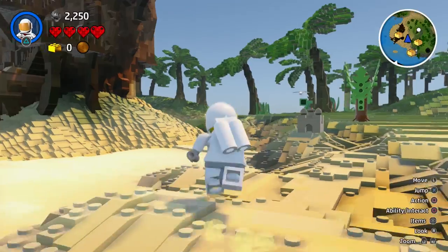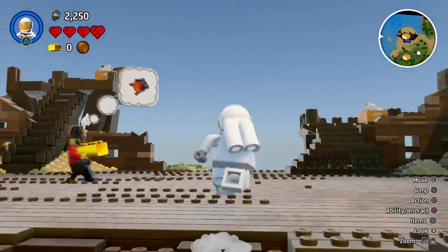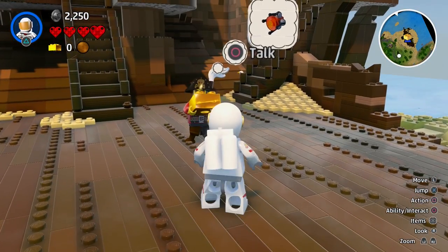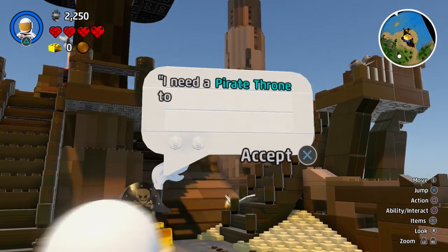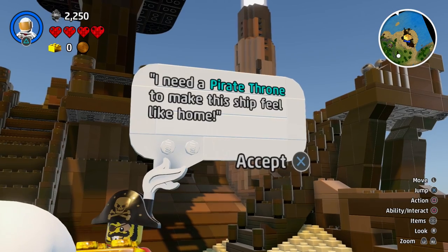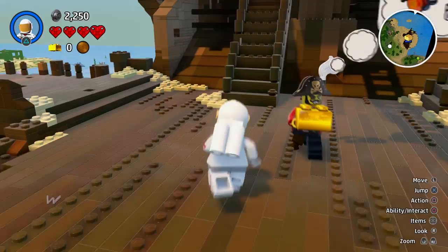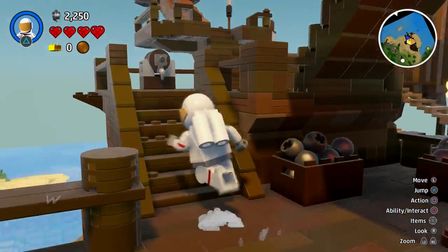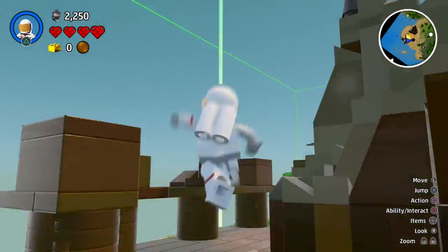When I last played, you seemed to just walk up to something and it was already discovered. In this game, it looks like you need to use the discovery tool. And hello — hello, pirate! He seems to have one of the gold bricks that I'm after. Let's speak to him and see what he has to say. He says: 'I need a pirate throne to make this ship feel like home.' So I need to find one, discover it, and bring it back to him.